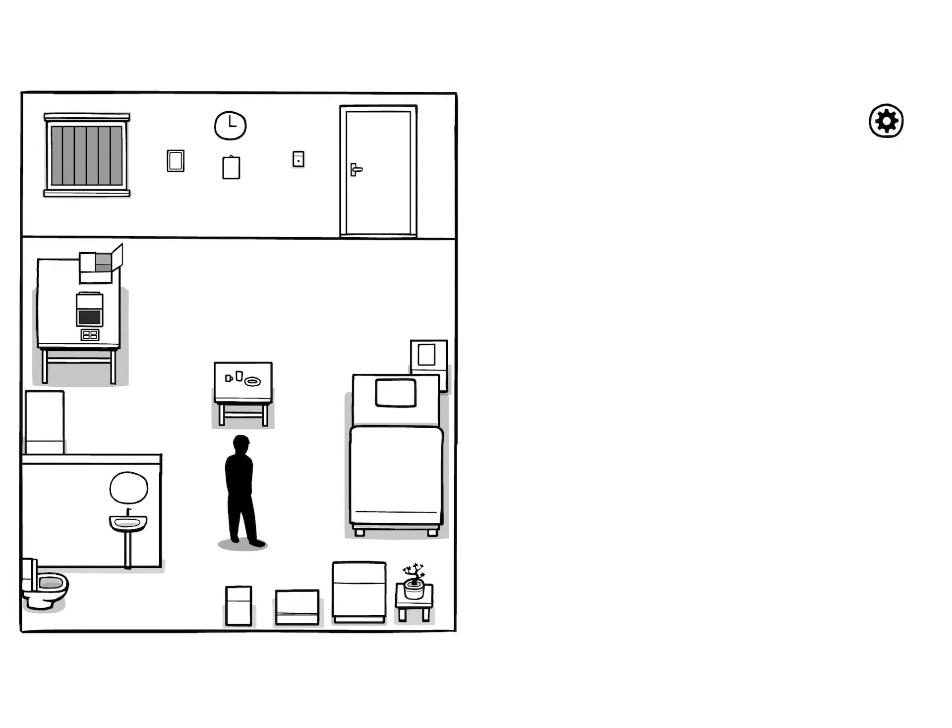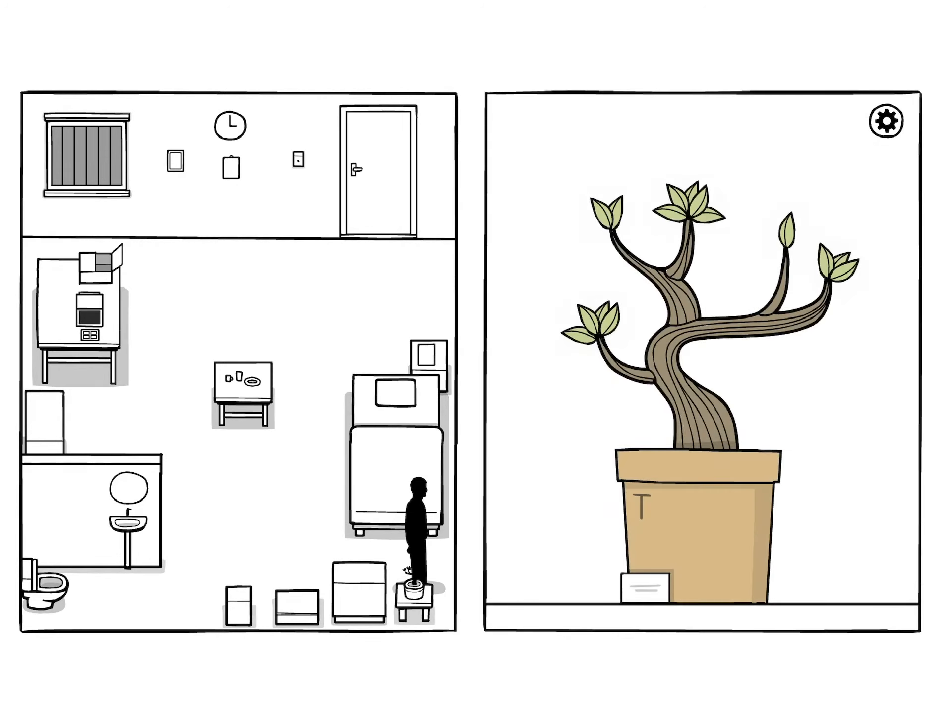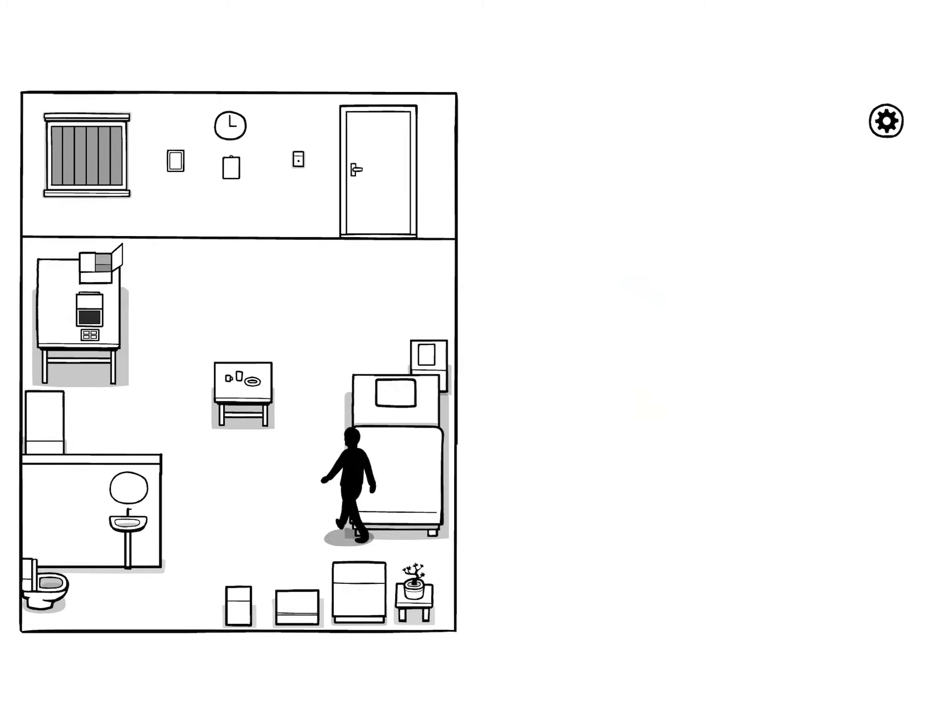Now he's by the plant. Tap on the leaves in order from one to five: one leaf, two, three, four, five. Go back to the computer.